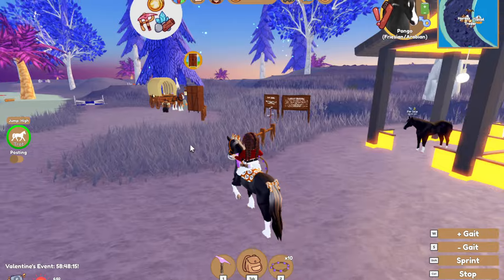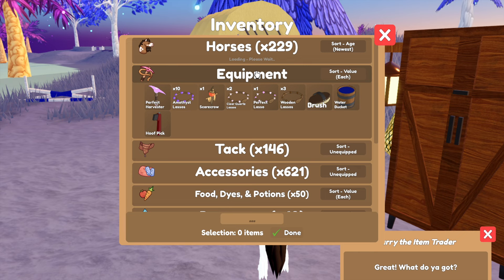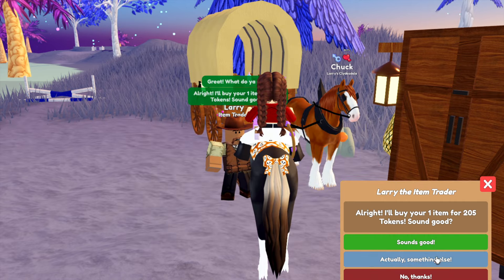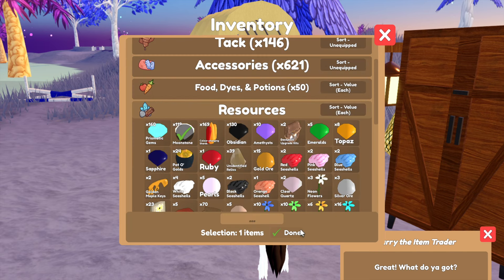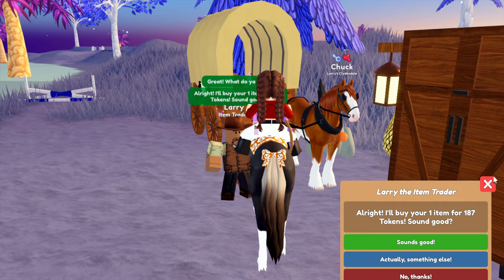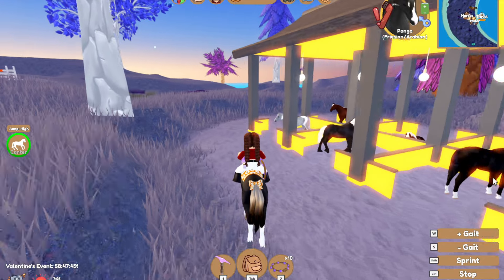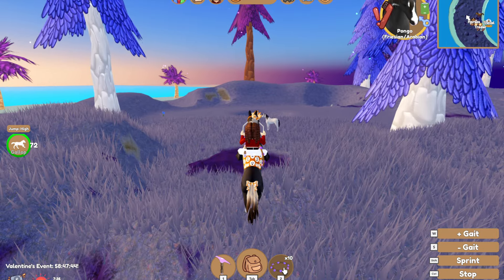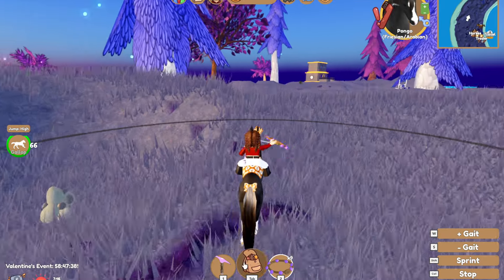We're now on Lunar Island. On this island you can find moonstone and obsidian. Looking at prices: prismatic gems sell for 205 and moonstone sells for 187 — quite a big difference. So it is definitely a good thing to get prismatic gems and sell them.